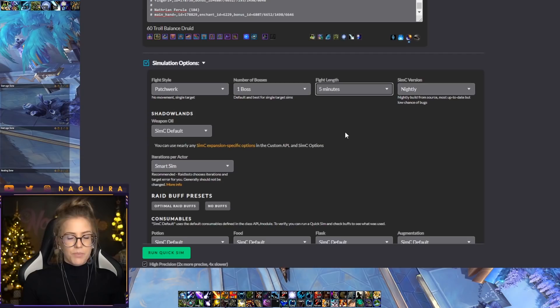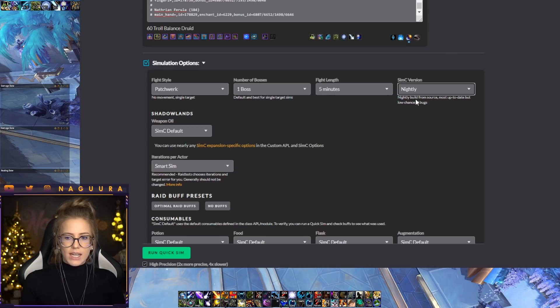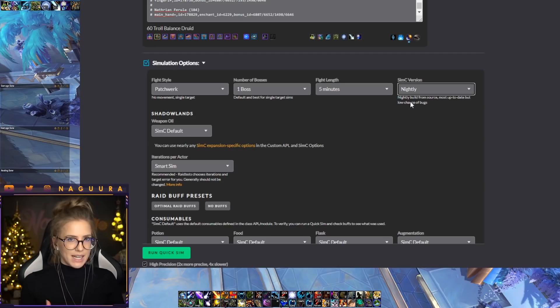If you have three-minute cooldowns, then a three-minute fight would be the absolute worst case because you use your cooldowns at the start and can't use them again. At four minutes you can use your cooldowns twice — that's a really big difference. So definitely consider changing fight length for certain boss fights. For the SimC version, you can go Weekly or Nightly — Weekly uses the version updated every week, Nightly gets more recent adjustments. I personally like using the Nightly version to get the latest APL updates.